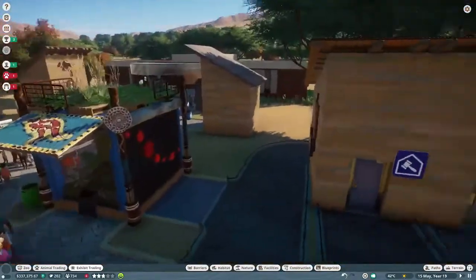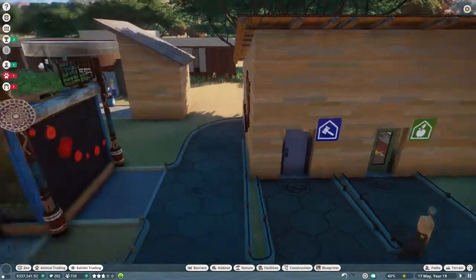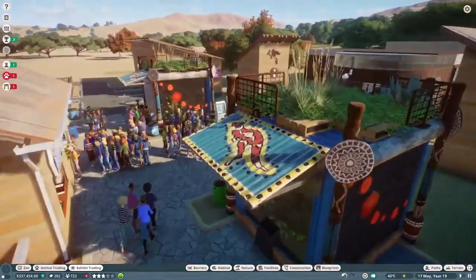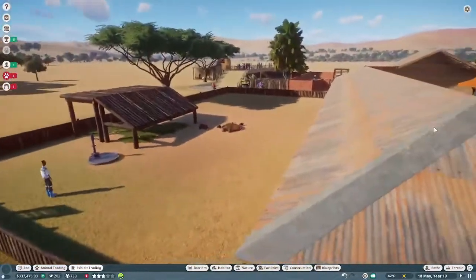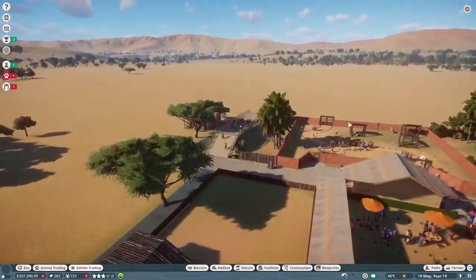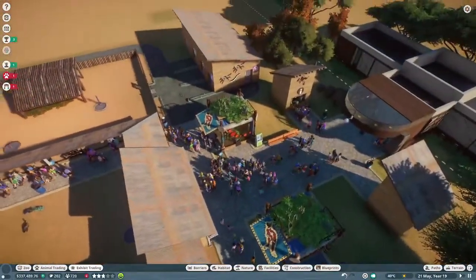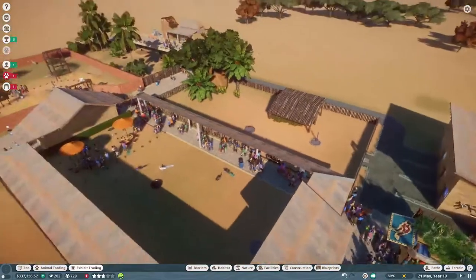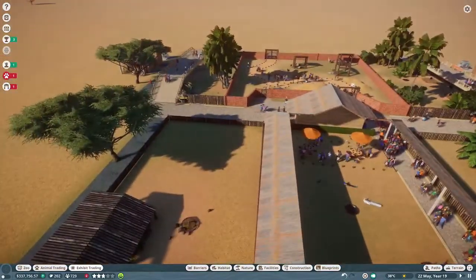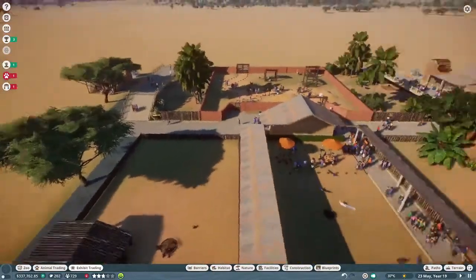There are only six habitat species and two exhibit species in here, so it's a nice starter zoo. But I do want to expand some more. This is just going to be a short tour — show you what I've got, do a few housekeeping items.